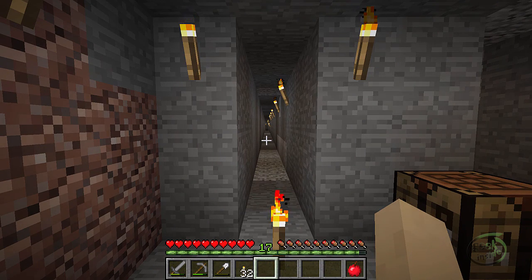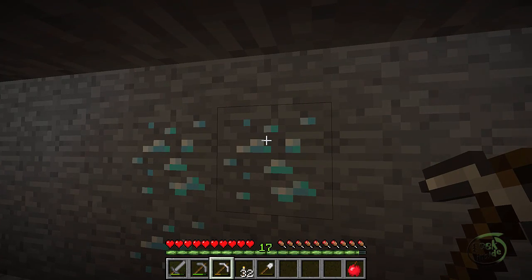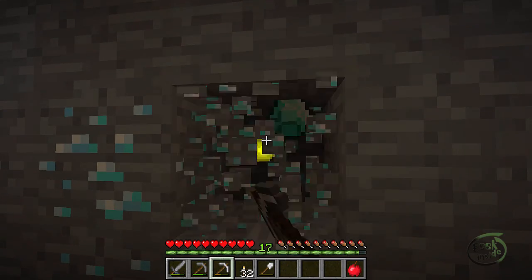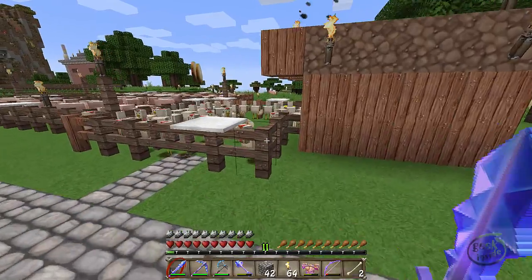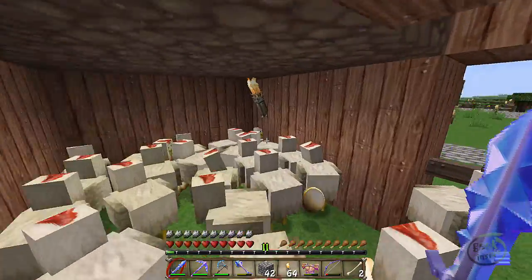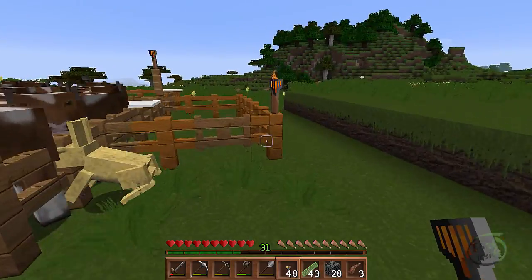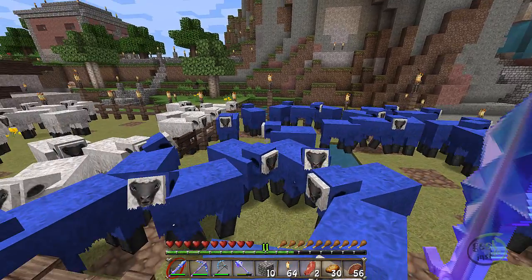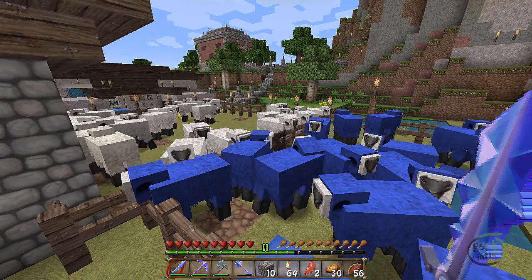From there we'll get busy starting a mine, looking for resources, pulling out diamonds, redstone. We'll raise us some animals — that includes pigs, chickens, cows, sheep. Heck, we're even going to dye the sheep so that the wool we get from them is the color we want, so we don't have to waste a bunch of dye.